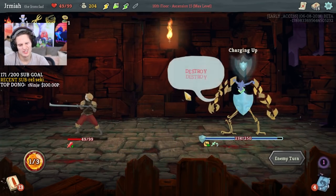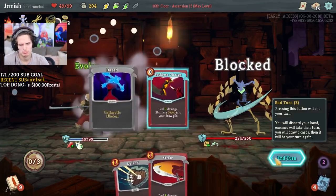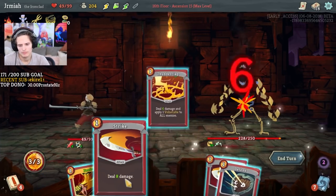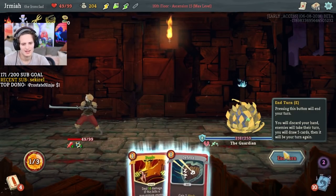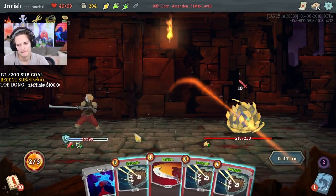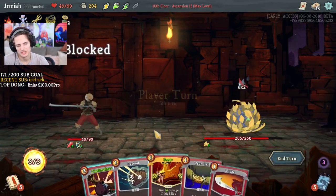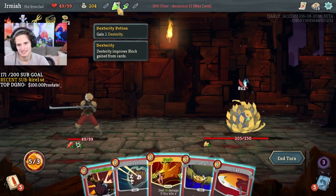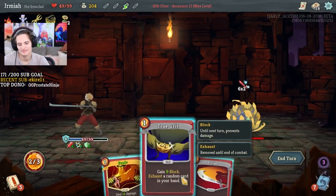I should have gone energy — maybe I'd have done Bash Clothesline just to be safe. I guess this is a good turn to use Impervious. I could use Feed now, I'll be greedy with it. Actually I'm gonna keep it so I can proc him with it at some point. Should I use like a Shuriken potion maybe? We'll see. I might have to, just to not lose Feed.